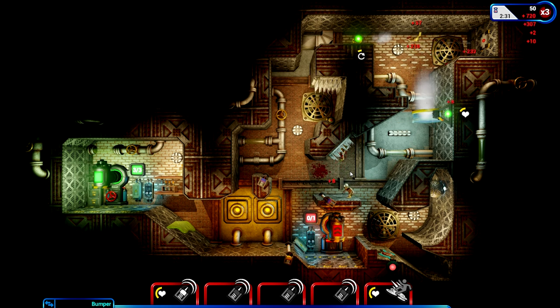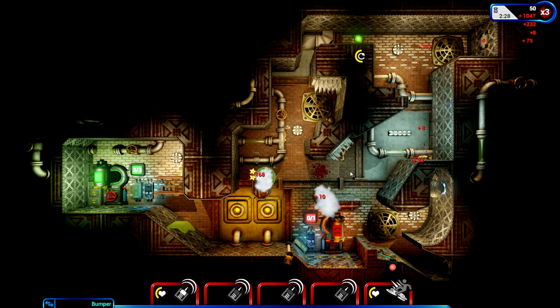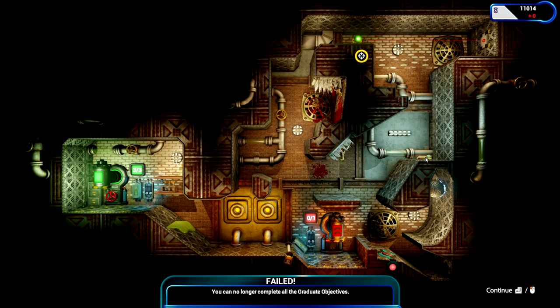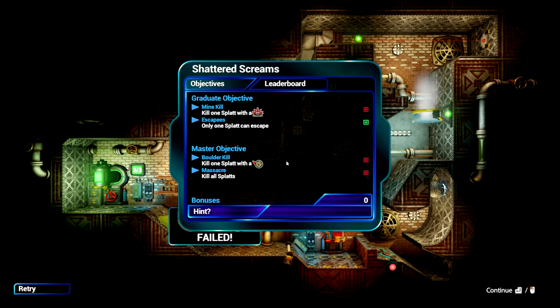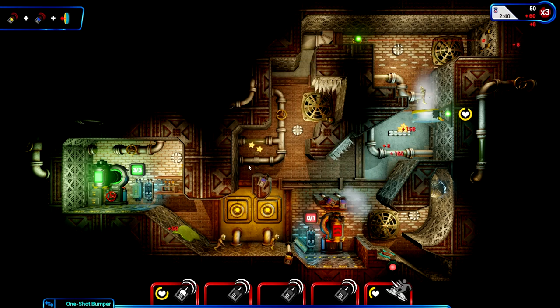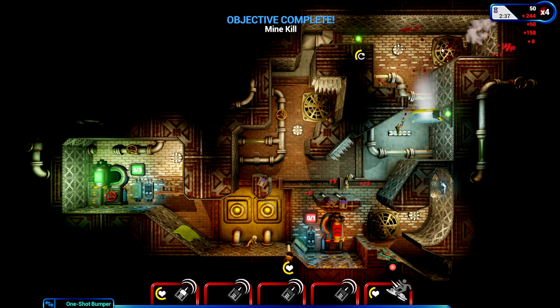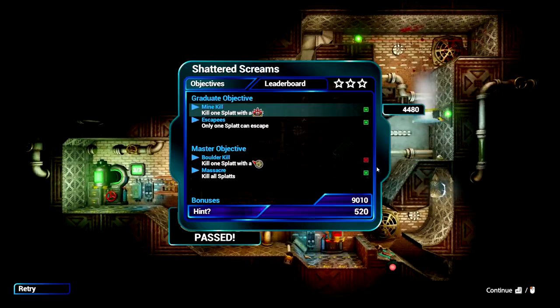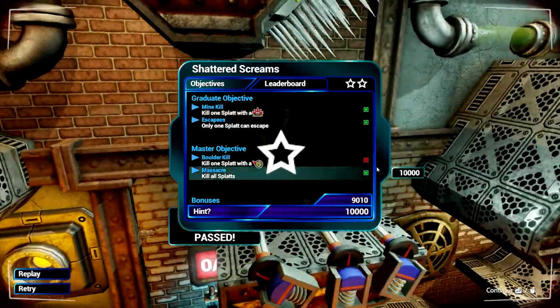He goes straight up there and into the bomb. I think he just died from fall damage. One of the graduate objectives says he needs to die by the mine. Come on, hit the thing. Good - he got it that time! The next guy goes up into the things. This guy goes up here immediately and to the bomb. Everyone's dead and someone died to a mine - that's at least two stars. We didn't kill one splat with the ball, but we did get the mine, no splat escaped, and we killed all the splats.